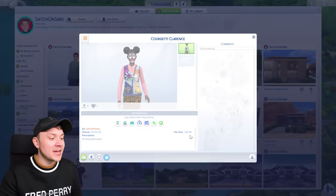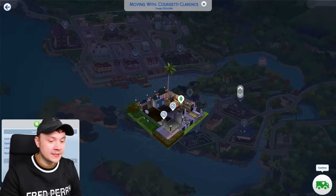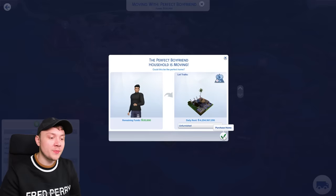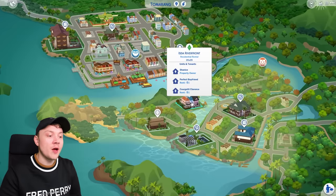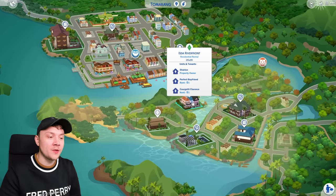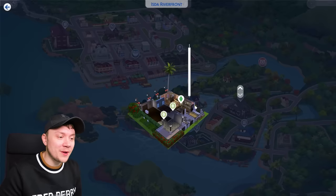Courgette Clarence, I love you so much — you can live in one of these. Perfect Boyfriend, I love you too — you can live in the next one. We can all be neighbors together. Now their rent is minus one — they're literally earning $1 a week in rent. What is going on here? So, we will have to furnish these, but obviously we can't do that now.